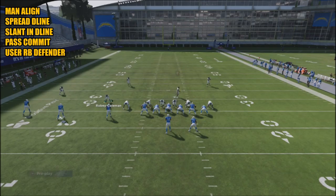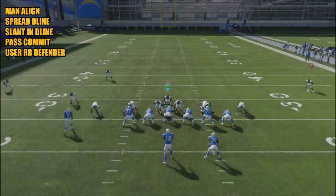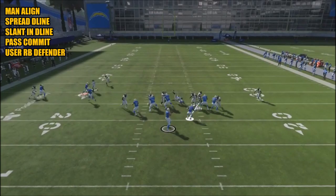To set this defense up is pretty simple. What I like to do with the mid blitz version is go ahead and man align, spread your defensive line out and crash them down, then hit your right bumper to pass commit. I also like to user the guy right over the center — this preoccupies the center. My coverage responsibility is to go after that running back. A lot of players will also press their guys to force the opponent to make a read or adjustment.